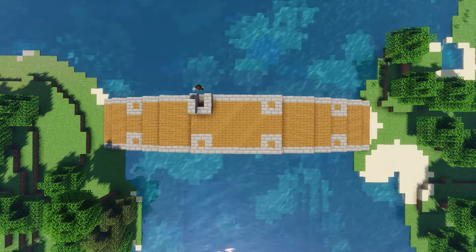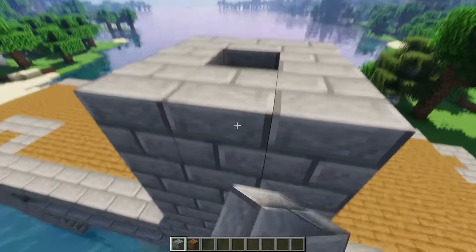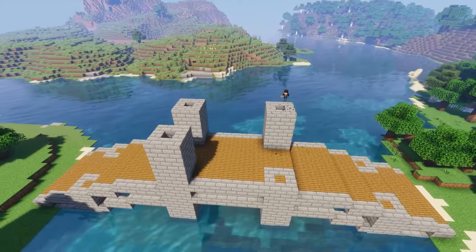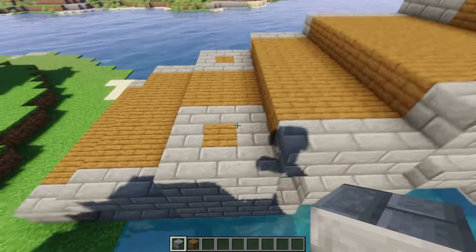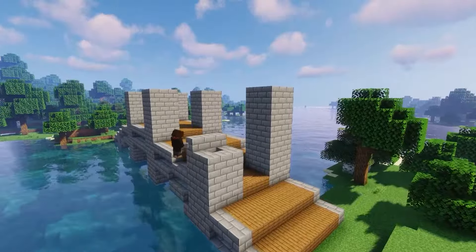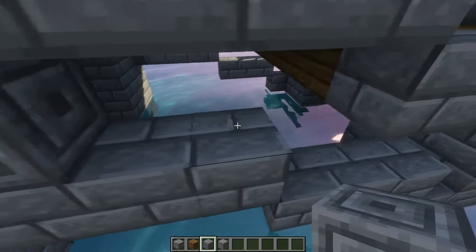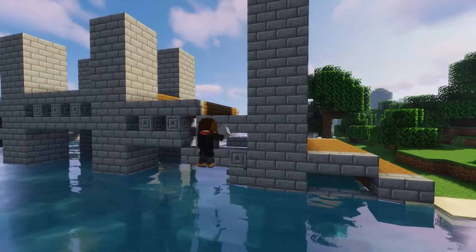Raise out the pillar 5 blocks from the bridge floor. Raise the pillar on one side to the same height. Add a chiseled stone brick between the two arch gaps every other block — a chiseled stone brick, a chiseled stone brick.